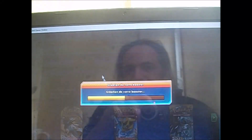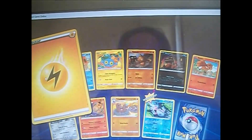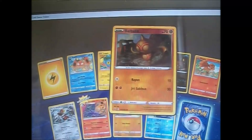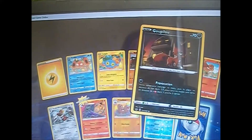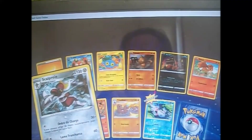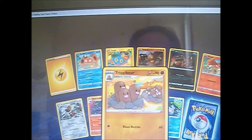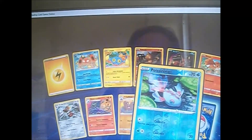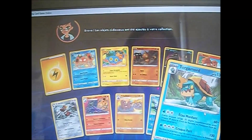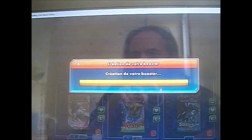On ouvre un autre. Donc : une énergie électrique, Krabi, Lupio, Balbuto, Goupilou, Goupix, Scalproie, Malamandre, Cryopicker, en reverse Poissirène, et en rare : un Torgamore. Bon, pas très très top cette pioche.